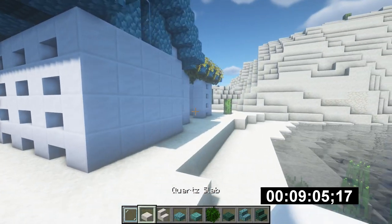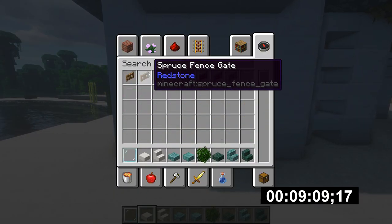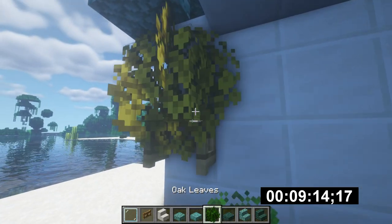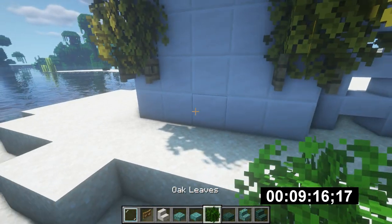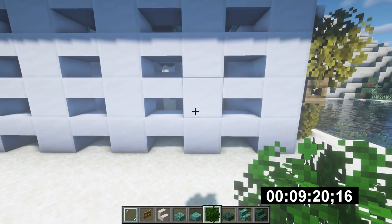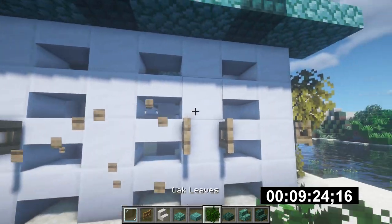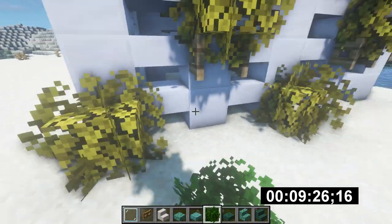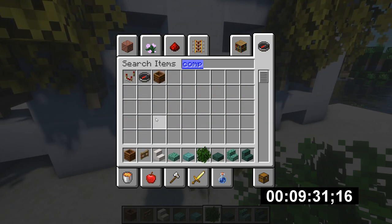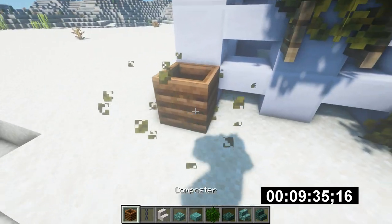Head around the back here — we can add this across the back. Get some gates like this, just to fill up this space back here so it doesn't look so plain. We've probably got about 40 seconds. Let's add some in here. A composter — this will probably be a good idea. And chains are definitely what I'm going to need. Composter here, composter, composter.